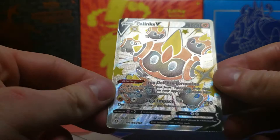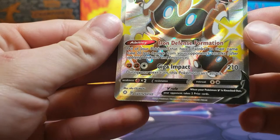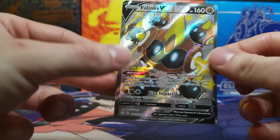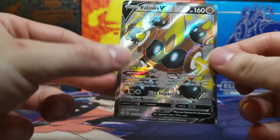Phalanx V Full Art Shiny, number 115 out of 122 for the Shiny Vault subset. Hopefully it's in good condition — it looks like it is, a little off-center. These mini tins are kind of hit or miss with print quality. We got a great pull to go along with our Luxray. Thanks for watching, guys. We got one final mini tin with Zeraora on it that we will open up tomorrow.